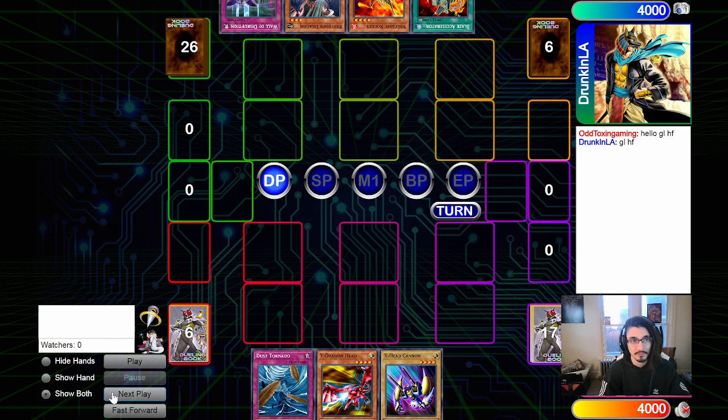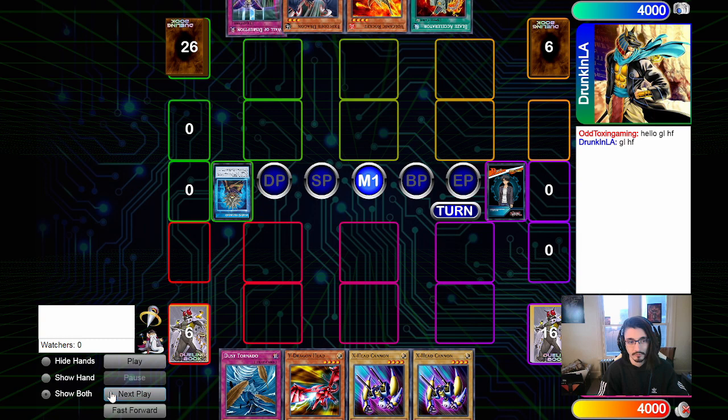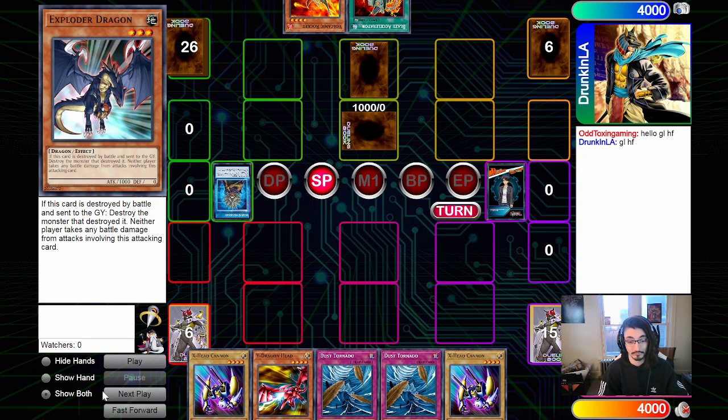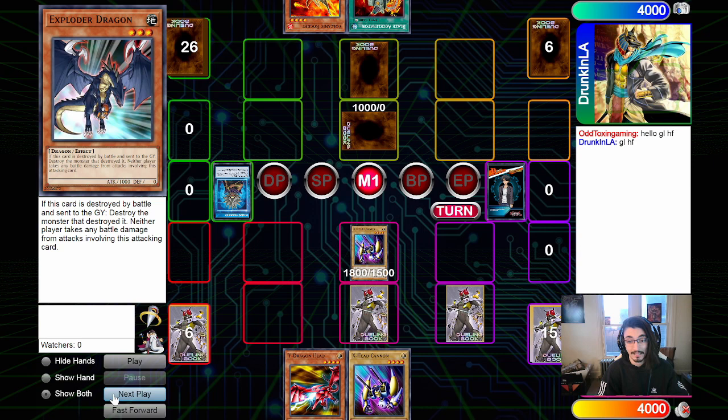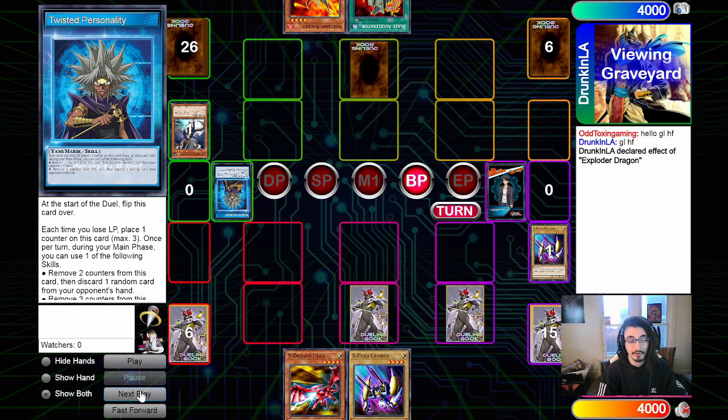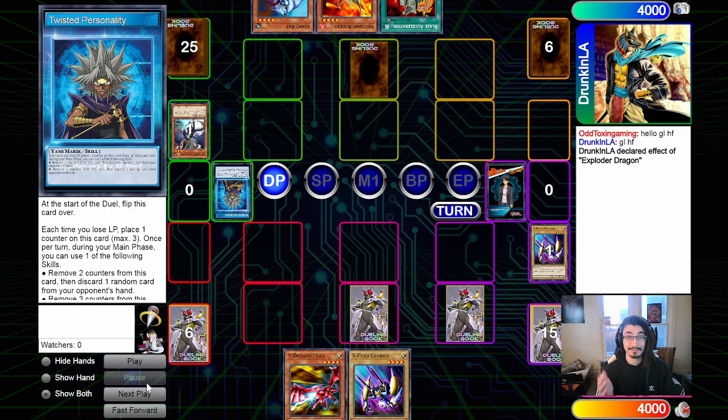We can see Exploder Dragon in their main deck, which is already sus. Starting off, we brick — not looking too good. They set Wall of Disruption face down with the Exploder Dragon. On our turn we draw a second Dust Tornado, which we really didn't need. We summon X-Head Cannon, set both Dust Tornados face down, then attack into the Exploder Dragon thinking it was a Volcanic. Exploder Dragon kills X-Head Cannon. Opponent draws into Giant Rat — yes, this is Rat Volcanic.